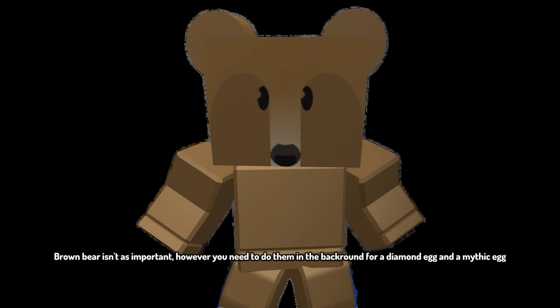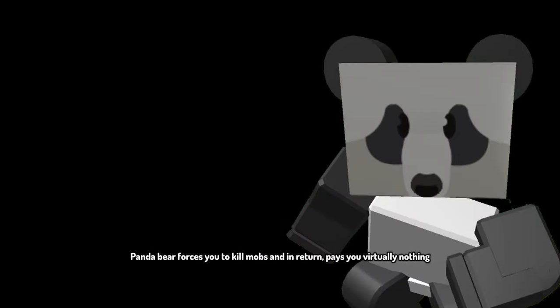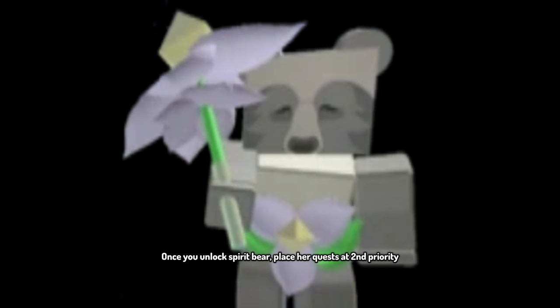Brown Bear isn't as important, however you need to do his quests in the background for a diamond egg and a mythic egg. Panda Bear — you kill mobs and in return he pays you virtually nothing. Do Panda Bear's quests in the background; he'll give you a star egg, just save it for later. Do these bears' quests in the background. Once you unlock Spirit Bear, place her quests as second priority.